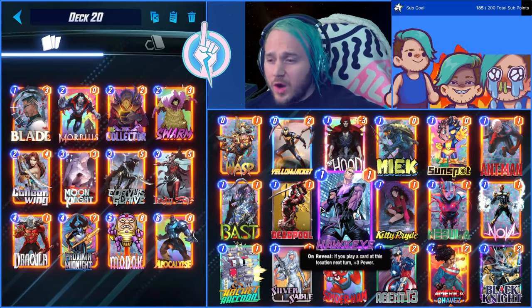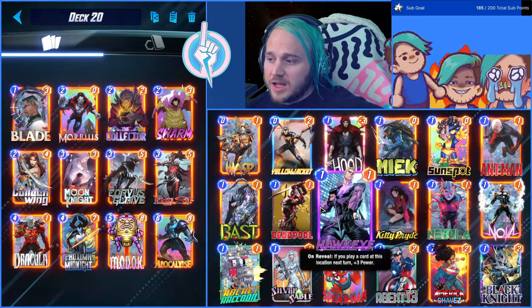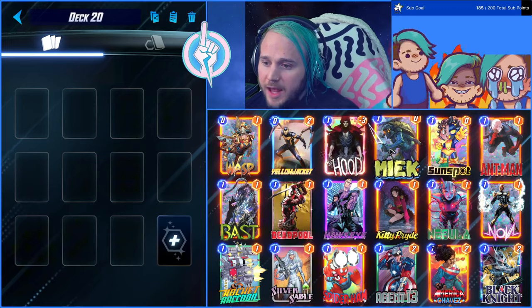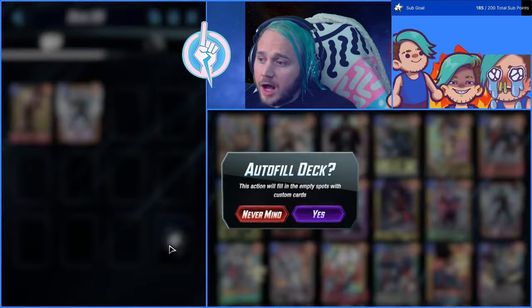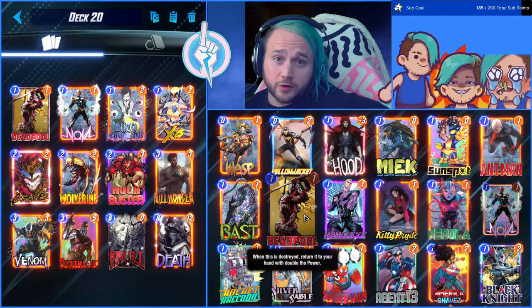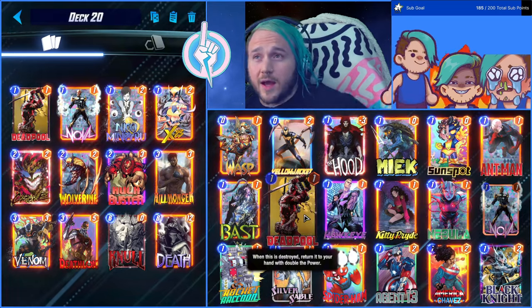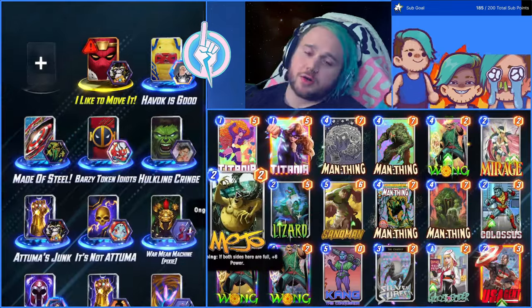It is a great place to start — there's nothing wrong with using the auto-draft feature, though it sometimes makes questionable decisions. What's really cool is you can do something as simple as adding one or two cards you want in the deck. For example, if I add Deadpool and Nova, the auto-generated deck will build me a destroy-style deck because it understands those are destroy cards. It just built me a pretty decent destroy list — it's got Null, it's got Death, all that stuff.